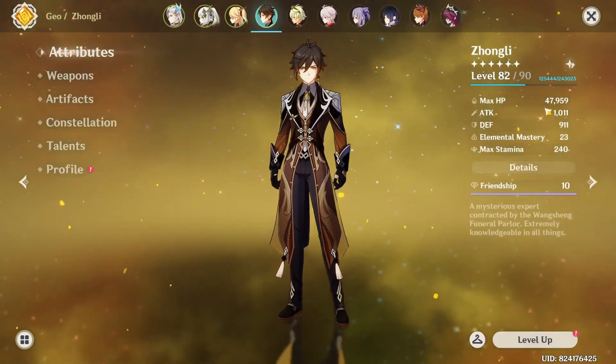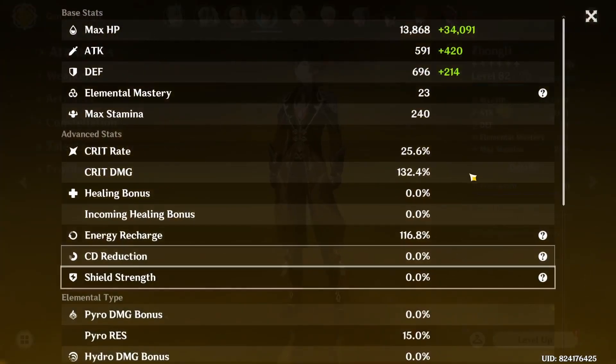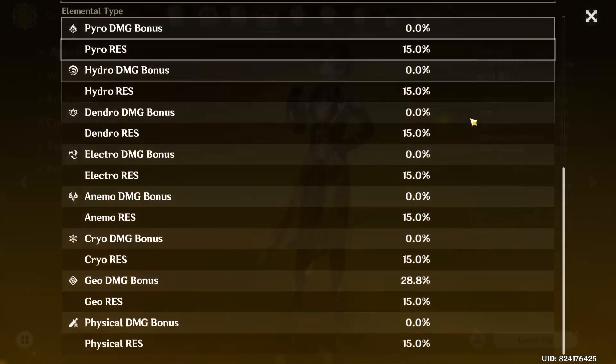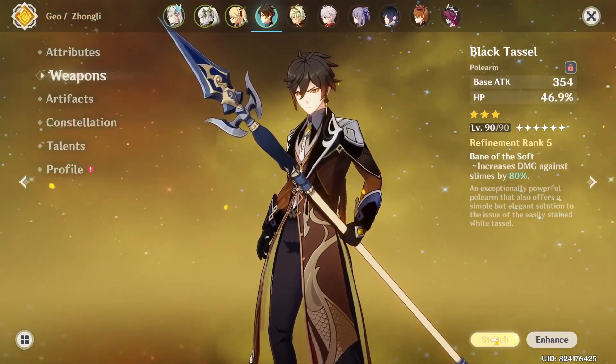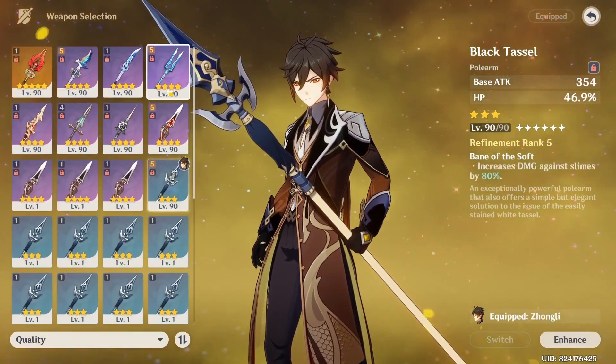Zhongli is here with barely any HP. He's so annoying but yeah, just HP primarily. Then a Black Tassel — technically he needs a bit more ER.